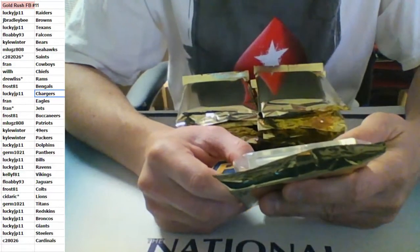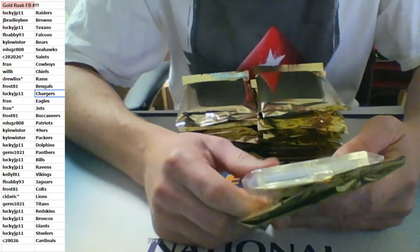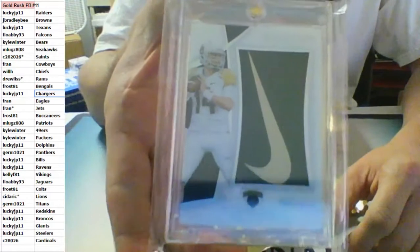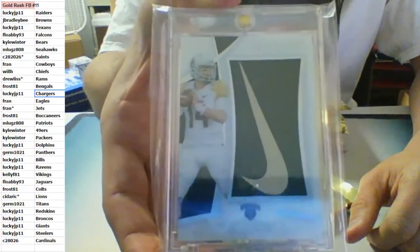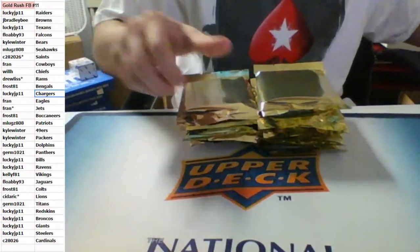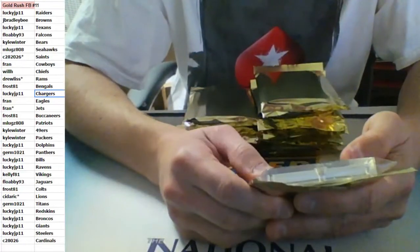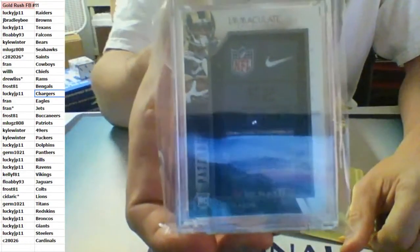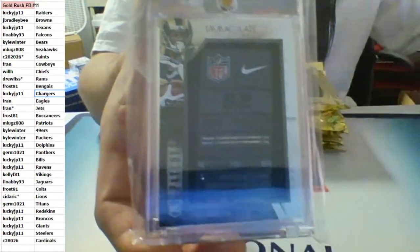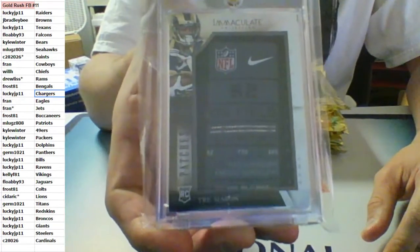Two of two, two-color jumbo patch from Immaculate Collegiate. I think this is for the New York Jets — Bryce Petty, Nike Swoosh, two of two — going to the Jets for Ranny. Bryce Petty. And from Immaculate, a rookie laundry tag for the St. Louis Rams — Trey Mason, 1 of 1, rookie laundry tag going to the Rams. Trey Mason for Drew, the 1 of 1 Trey Mason laundry tag.